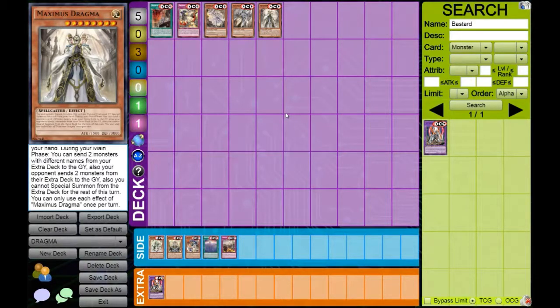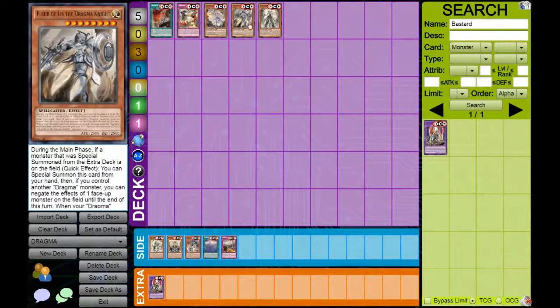Right now in the OCG, people are playing counters for Dragma, and this may correspond to the TCG. What counters are there? Basically, because your opponent sends two monsters, they can also do the same stuff you're going to do. You're going to send cards like Elder Entity Nts and the El Shaddoll engine to generate advantage, but your opponent can also just do the same — send an Nts and pop a card, or even send Cyber Dragon Nova which allows them to special summon any machine from their extra deck. The ratios I'm going for are three Ecclesia, two Fleur, and two Maximus.